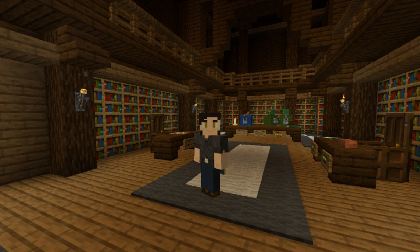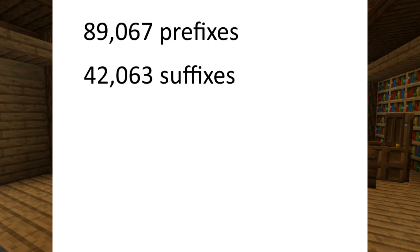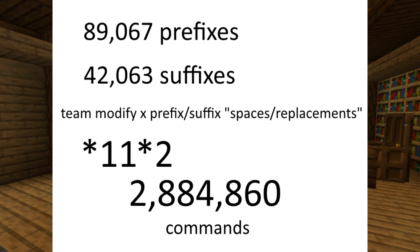If you have more than six zeros in your name we just replace your name with something else. We won't go into detail on how this was calculated or generated because we don't remember, but we have 89,067 team prefixes and 42,063 team suffixes generated for this. To generate a team prefix or suffix we also need the command that sets it, plus support for up to 11 separate players at the same time, and two versions of each command for sidebar reasons — giving us 2,884,860 commands.